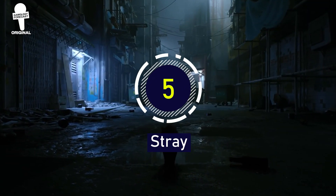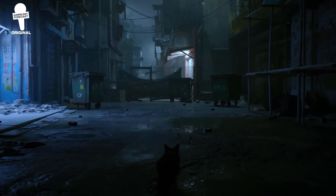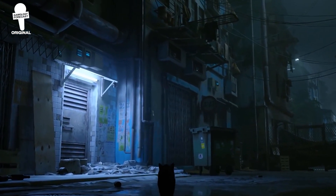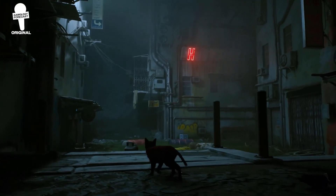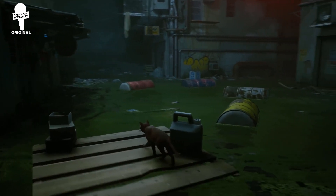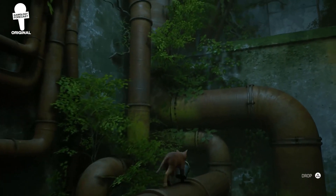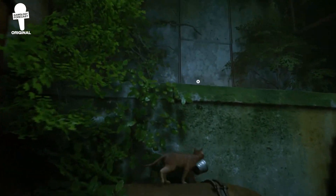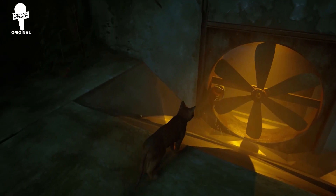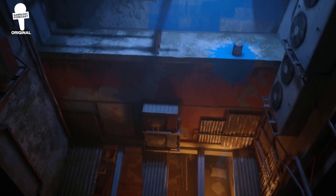Stray. In this upcoming third-person adventure game developed by Blue12 Studios, you control a stray cat that wanders around a mysterious city inhabited by robots. You'll have to use the cat's unique skills in order to solve puzzles, uncover mysteries, and most importantly, survive. Stray is set to release in 2022, but we haven't gotten all that much information about it, though we are hoping to uncover the mysteries this city has to offer and take control of this tiny feline soon enough.